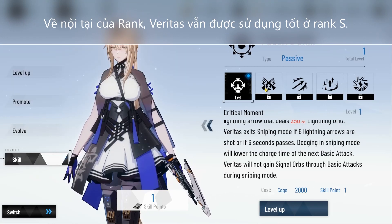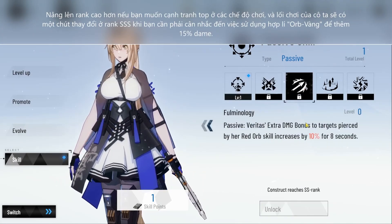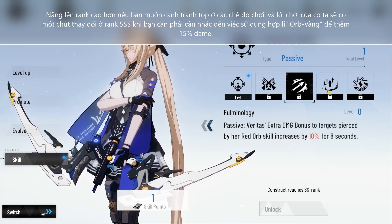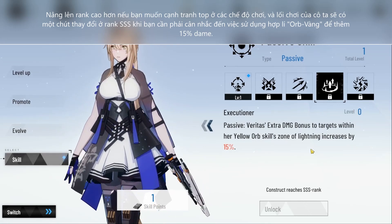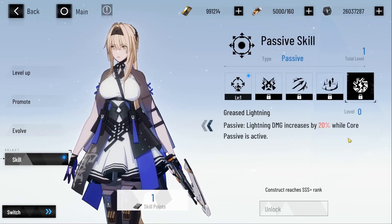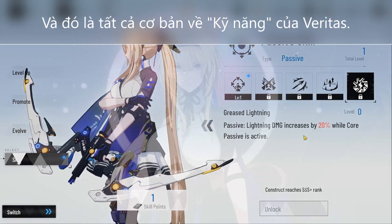As for her rank passive, Veritas works fine at S rank. Go for high ranks if you want to stay competitive. Her playstyle slightly changes at SSS rank, where you'll need to consider using Yellow Orb as well, since it gives an additional damage bonus. And that concludes the general rundown of her skills.